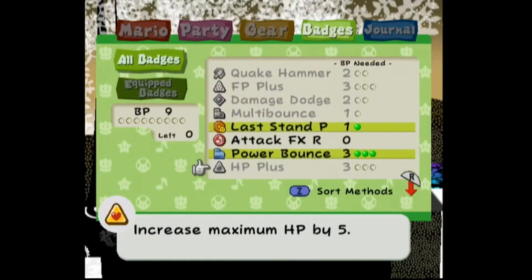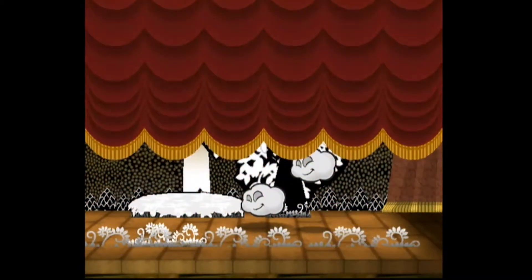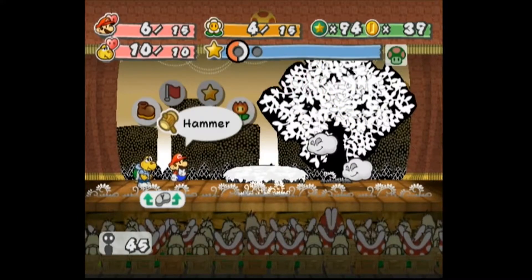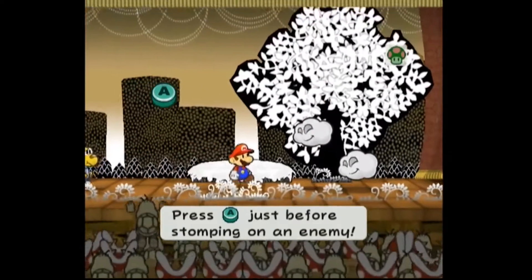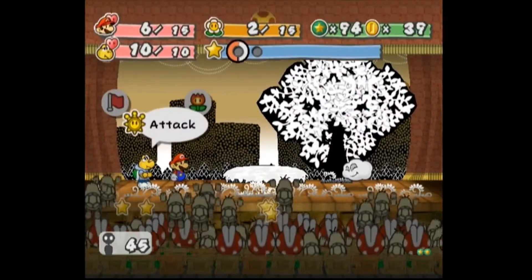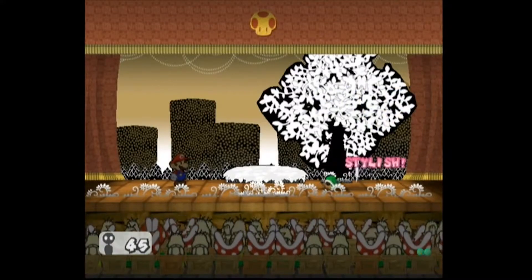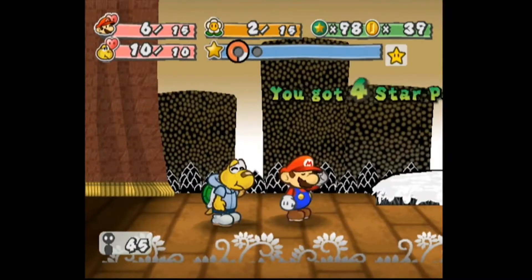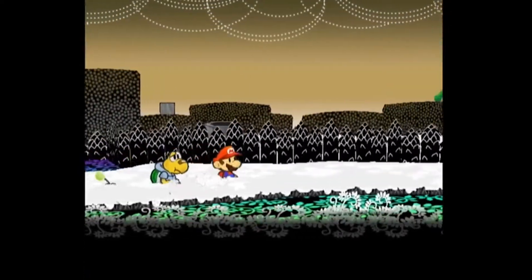I can't think of any badges that I want to deactivate, so I'm just gonna wait until I level up — that shouldn't be long. I still have 94 star points, so maybe in this next battle is when I'll level up. That at least took out one of the Puffs. There we go! Only two star points shy from leveling up! At least I should be able to level up in what may be the next battle.